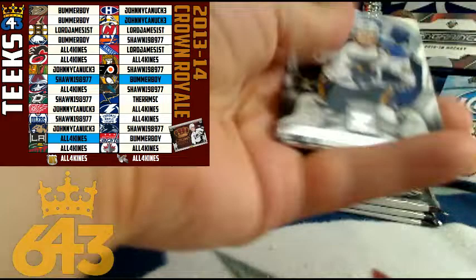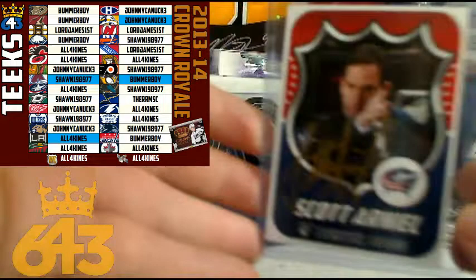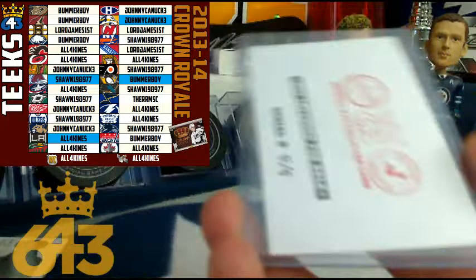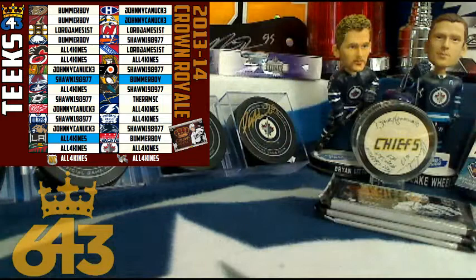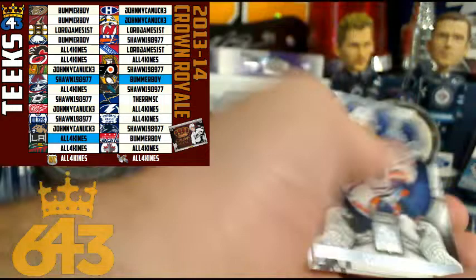First hit is Corey Perry Silver Chalice for the Anaheim Ducks, and that is going to Bummerboy - congratulations Jack! Nice first hit for you, you get a 6-4-3 collector card as well. And we just pulled a duplicate Scott Niedermayer gold on-card autograph, card number five out of five. It is a different one than we pulled earlier but it is a Niedermayer autograph. Congratulations to the Anaheim Ducks and Jack.